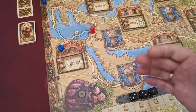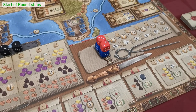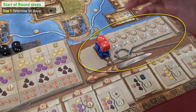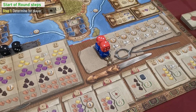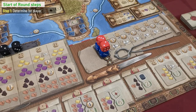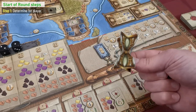Now we can proceed with the details of a game round. At the beginning of every round, follow these steps. First, determine which player takes the first player token — it is always the player who used the travel action last. This step is skipped in the first round. If no player used the travel action in the previous round, the player who had the first player token keeps it for the next round as well.